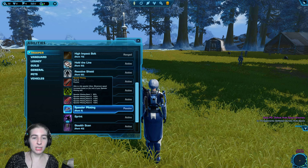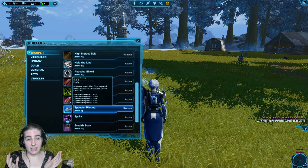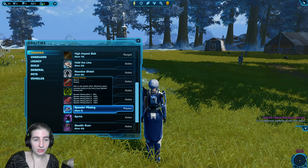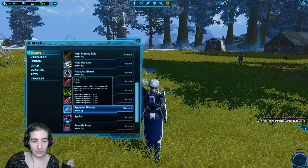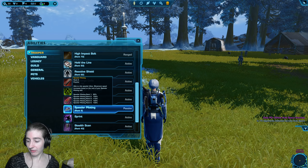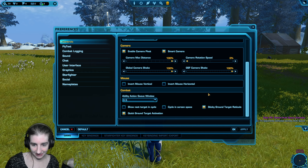That will be a really good start to understanding your class. If you have a little more time, go through your abilities list in game with the P button. You can hover over these and read them. I actually have a resource — Sotterista Class Guides Basics — if you Google that. They don't necessarily tell you how to play, but they will tell you what each of your abilities does. For example, on my trooper it'll tell me: these are your defensive abilities in an emergency.